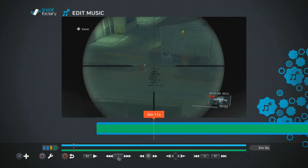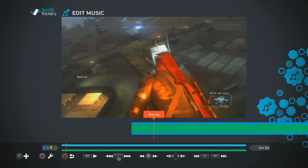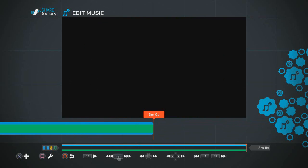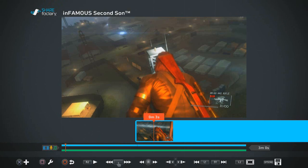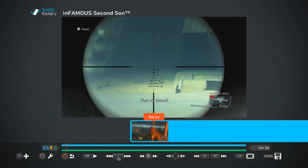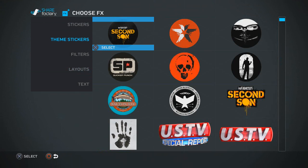You can use the PlayStation 4 touchpad on the controller to move back and forth on the timeline quickly, or use the right analog stick. The directional buttons let you go frame by frame, and L1 and R1 let you skip from clip to clip. Pressing Square shows the editing functions: split clip, trim clip, move clip, change clip volume, and edit effects.